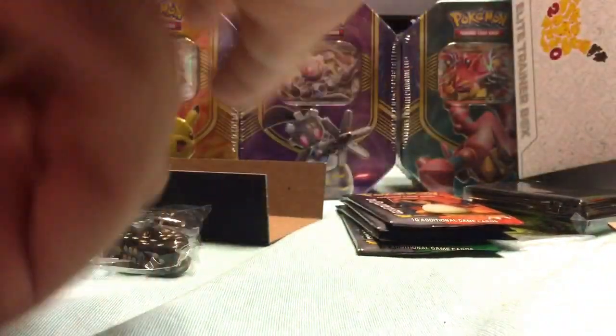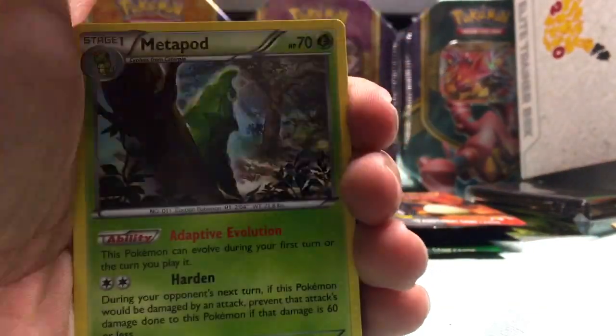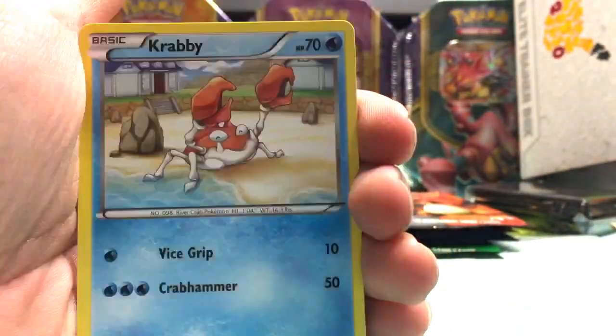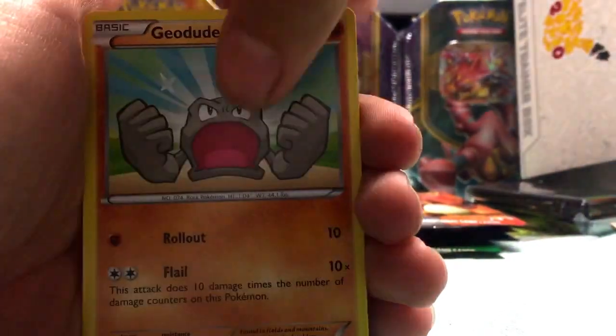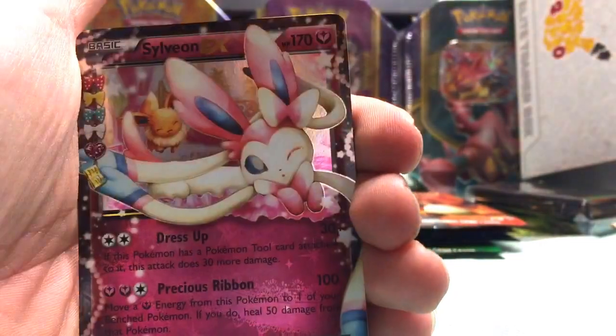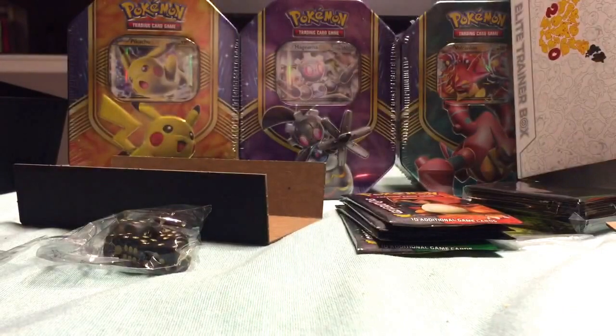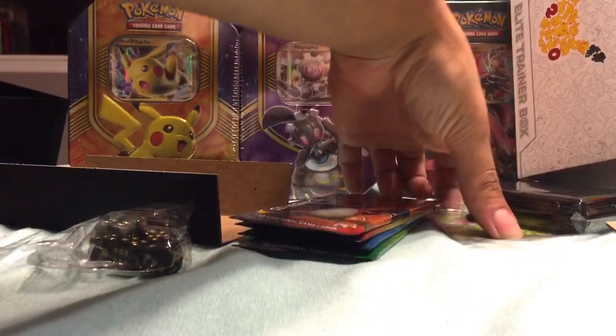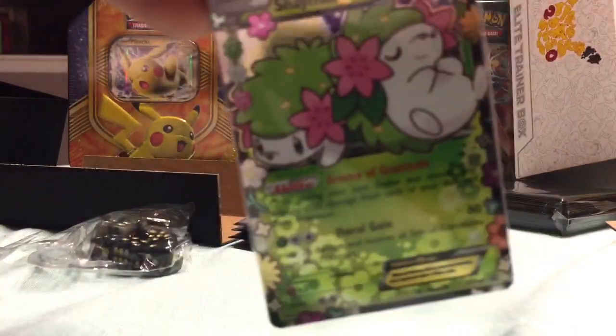Fletchling, Metapod, Cloyster, energy, Krabby, Geodude, another energy, Cloyster, a Sylveon EX, and a regular Hitmonlee. That's three EX cards so far, not counting the Shaman EX.